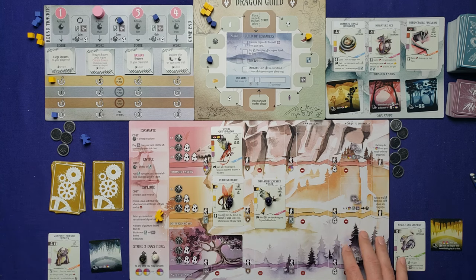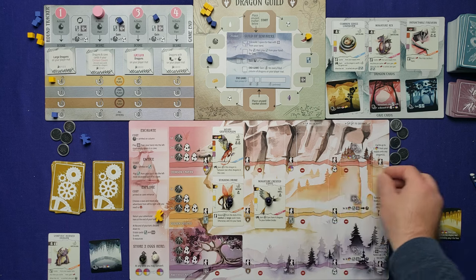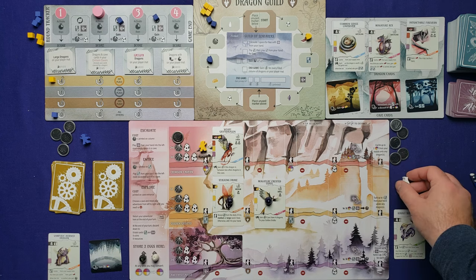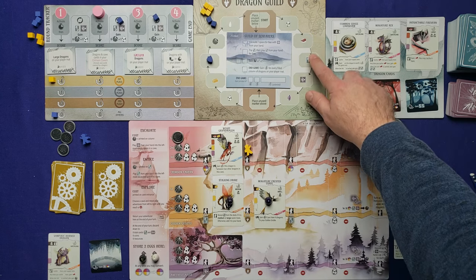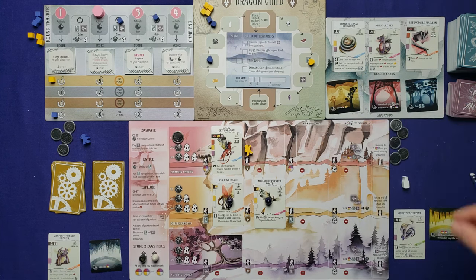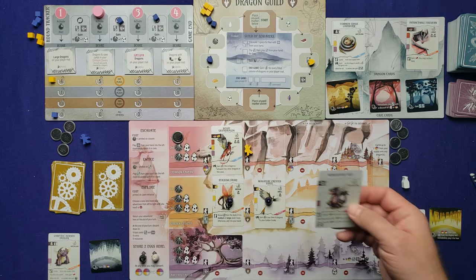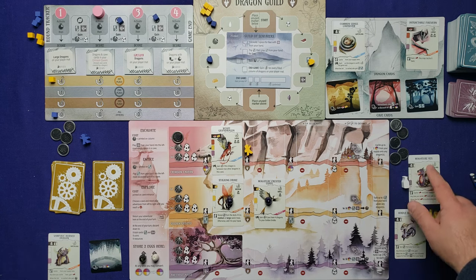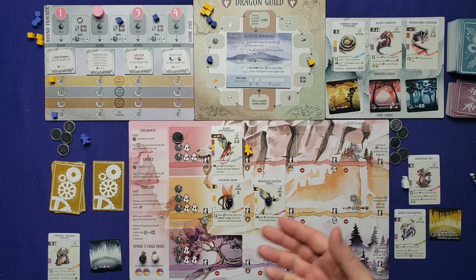Round two begins. I need resources and more cards, so I'll explore. Exploring the first row: gain a resource — I'll take milk. No explore ability on this dragon. Moving along: gain on the guild, gaining a dragon card. I take the playful one from the display — it helps with the objective, and I might entice it next. Also considering the Kindly Sea Serpent or the Miniature Wrecks. Replace the card in the display.